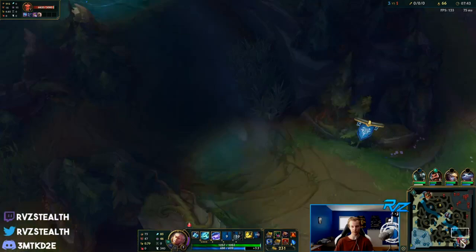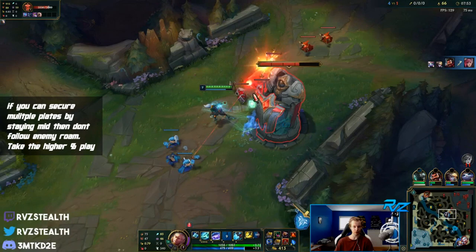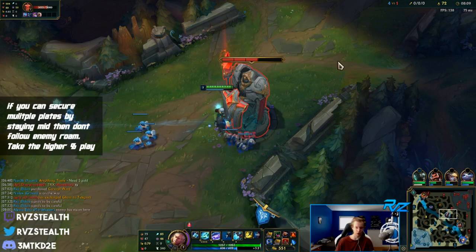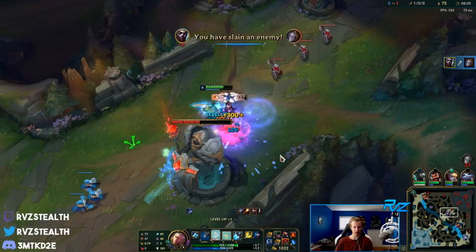I'm just going to pressure mid though - there's no point in roaming bot because even if I get there we probably don't clean up anything. The 100% play here is to take plates - I get about 320 gold, basically a kill's worth of gold from plates, and I'm still getting XP and gold from minions. Unless you're sure you can get two kills, it's way more worth it to just stay mid.